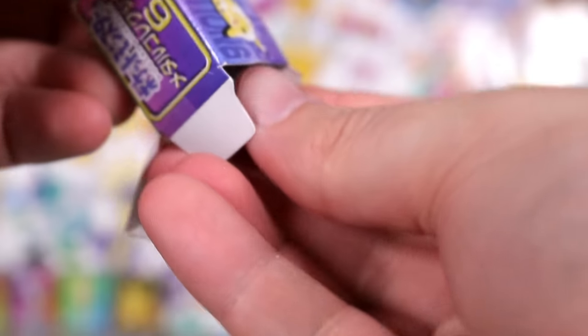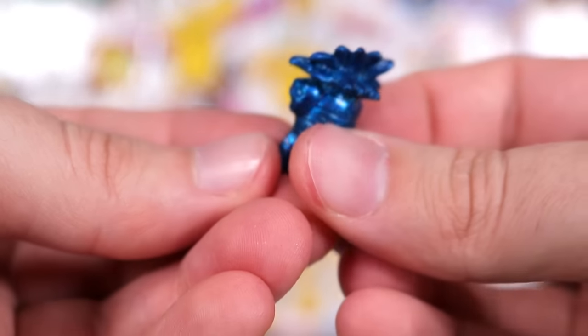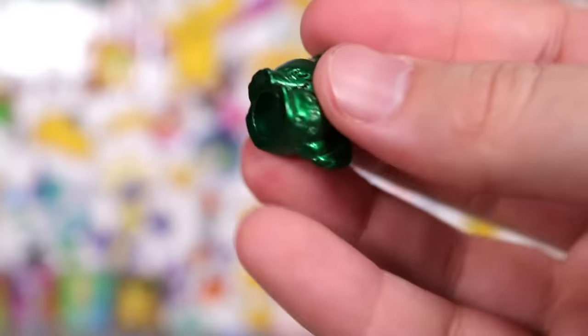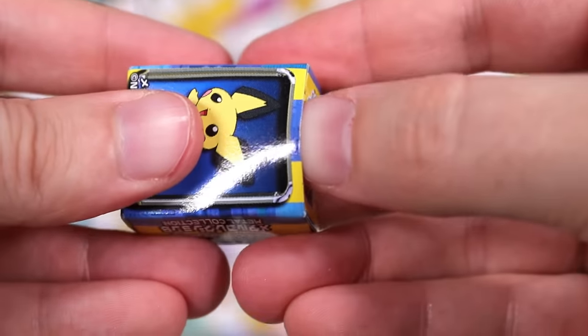There's still so many to go — who would have thought 200 plus boxes would take this long? We've got a blue Exeggcute. Then we're gonna go for Bulbasaur — something green, a green Growlithe.